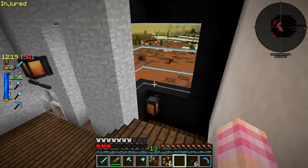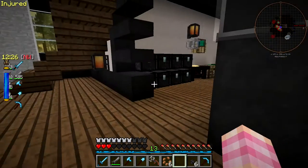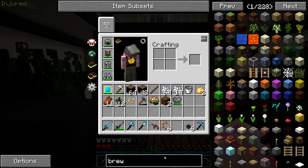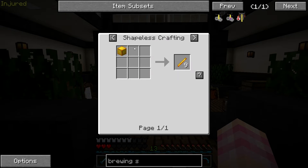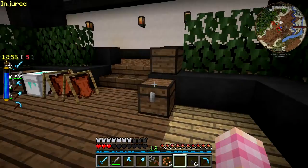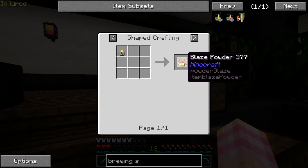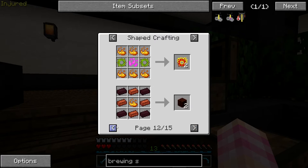We need to attempt to solve our low health problem, and the best way to do that would be to make some potions. But in order to do that, we have to make a brewing stand. And to do that, we need a blaze rod. To get that — I don't think I have one here. I have these cinder pearls, which can be used to make blaze powder. But I don't think you can turn blaze powder back into blaze rods.